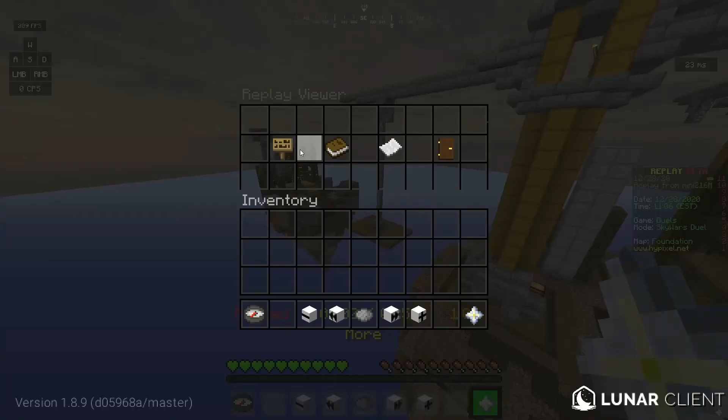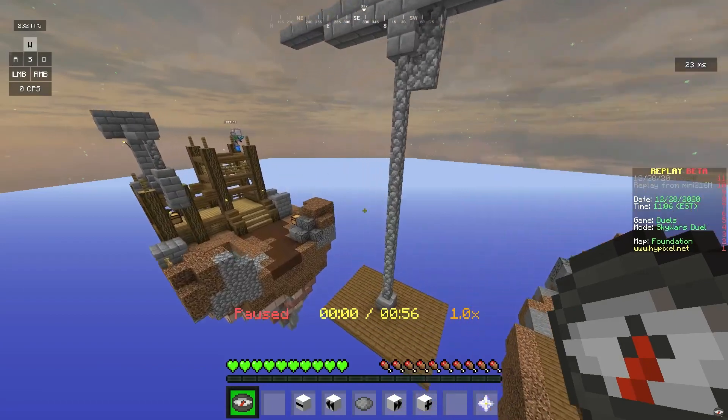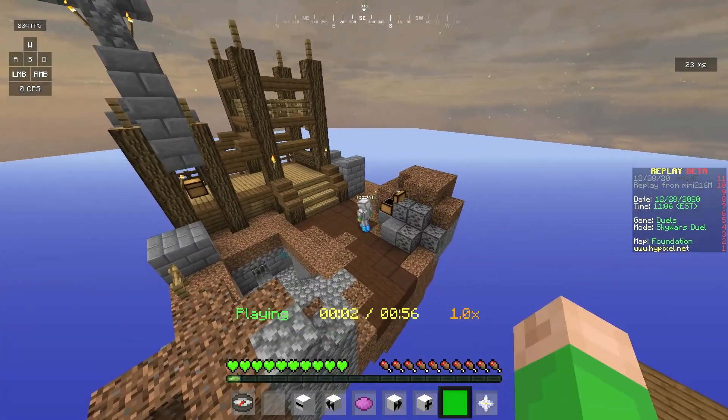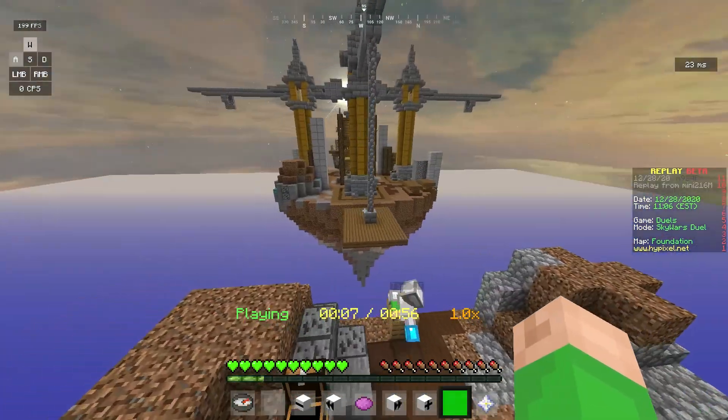In here you've got various miscellaneous settings, and then this will teleport you to a player. You just click, and as you can see, the game will play. This is just the recording of how you played — you can go around and view it at all angles.